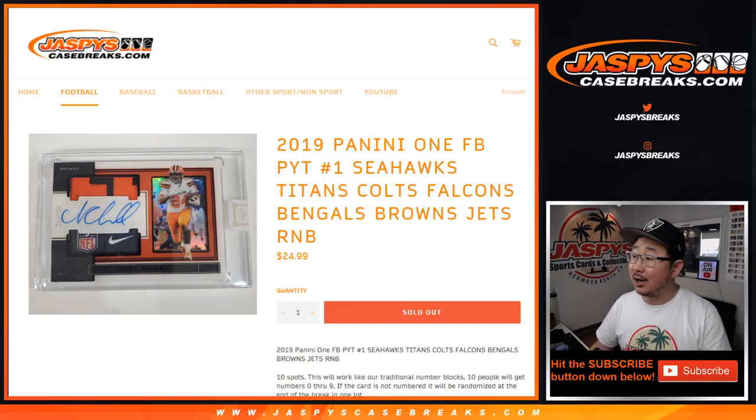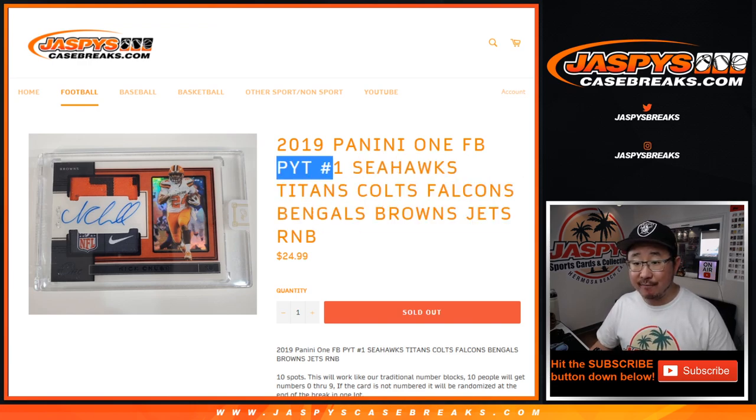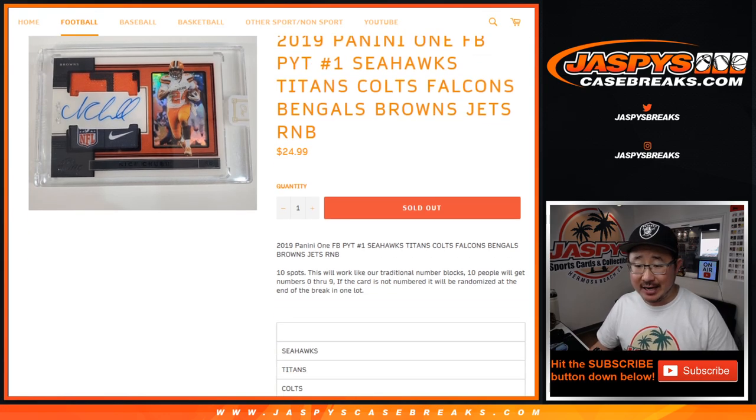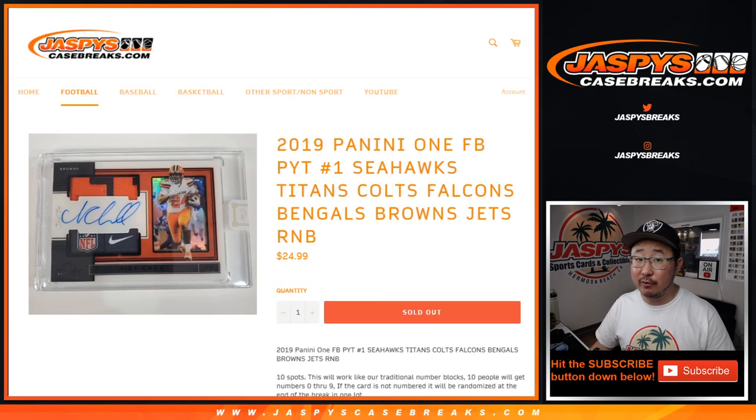Hi everyone, Joe for JaspiesCaseBreaks.com doing a quick random number block randomizer for the following teams here for Pick Your Team 1 of the brand new 2019 Panini 1 football. Just dropped today, JaspiesCaseBreaks.com. I think everyone's familiar with our number blocks — it'll work just like a number block, but only for these teams and only for Pick Your Team 1.